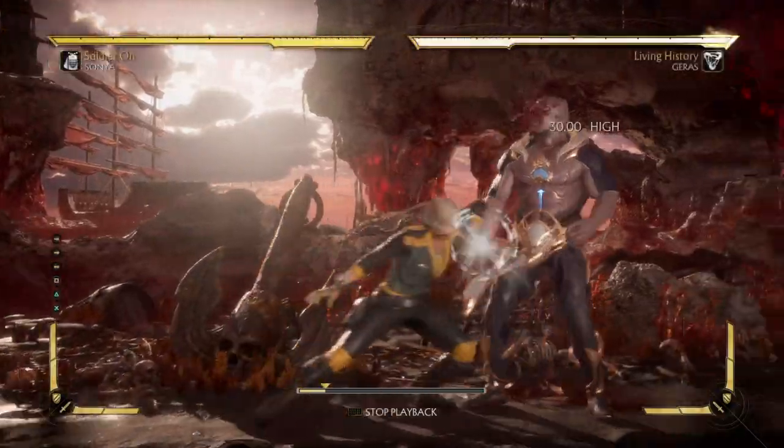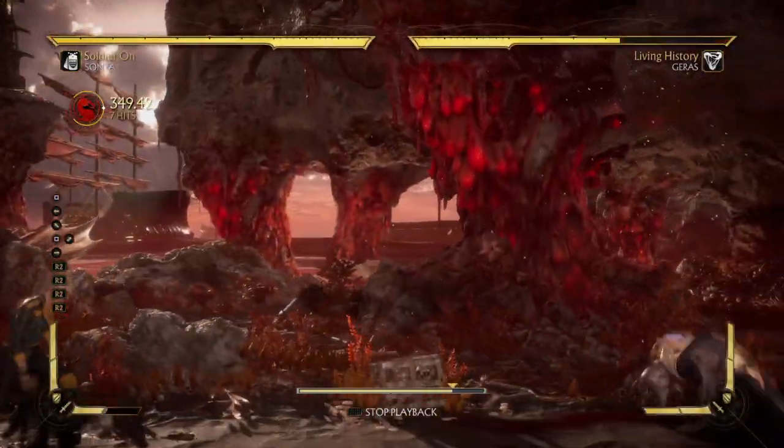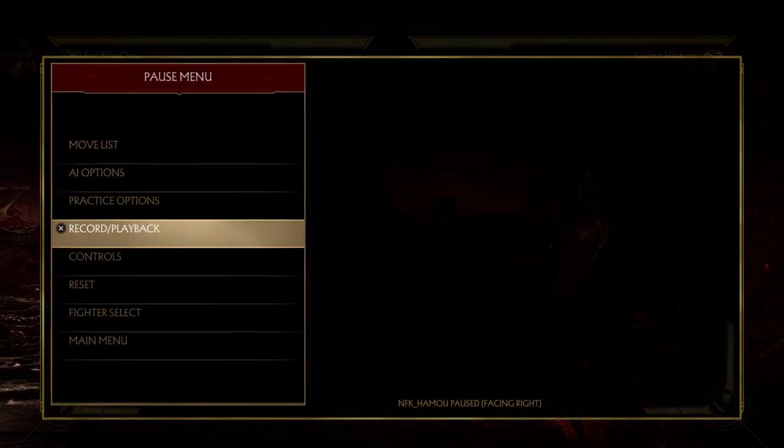Third combo. This is a crushing blow combo. It's actually good if your opponent is trying to air escape, but maybe not from the first few hits, so they get big damage too quick.